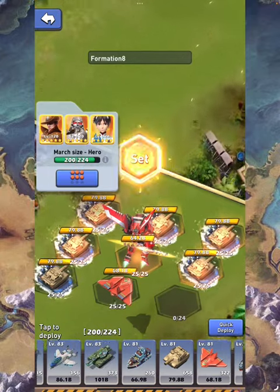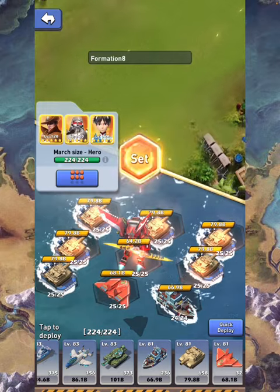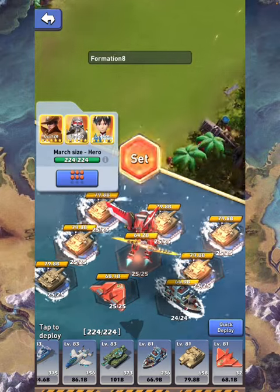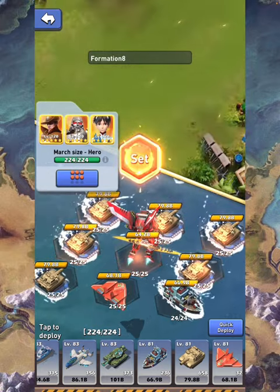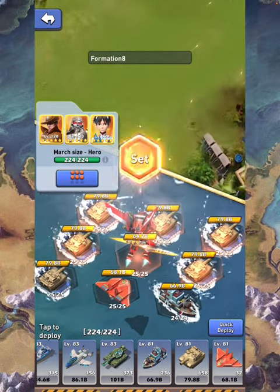I put planes on slot number eight and Navy on slot number nine. What's going to happen is the components for slot eight and slot nine will hit first — first slot eight, then slot nine, and then slot one. That's more or less how I set it up.